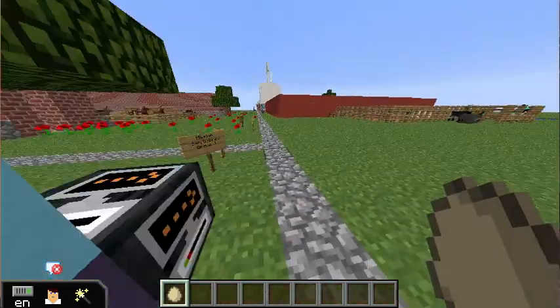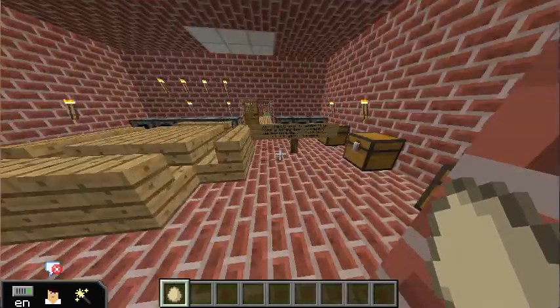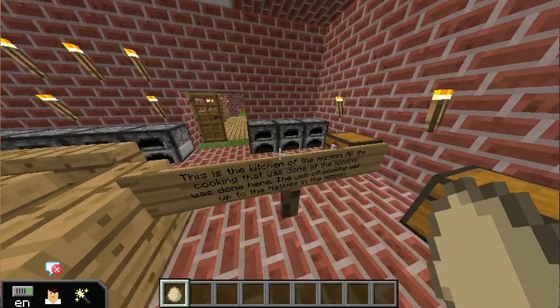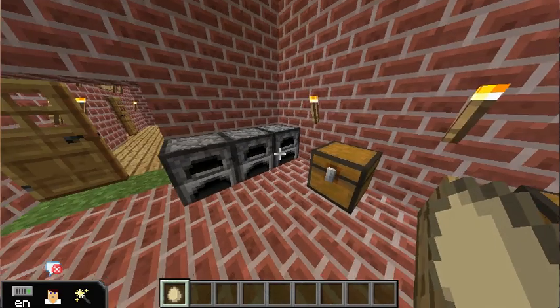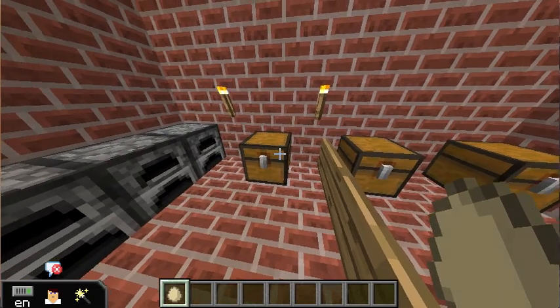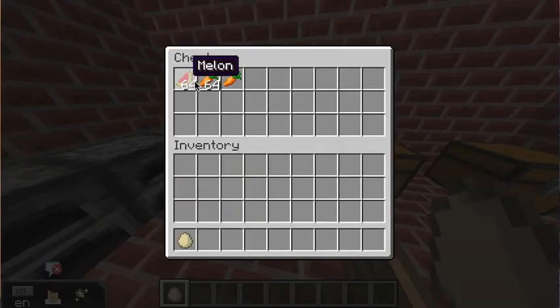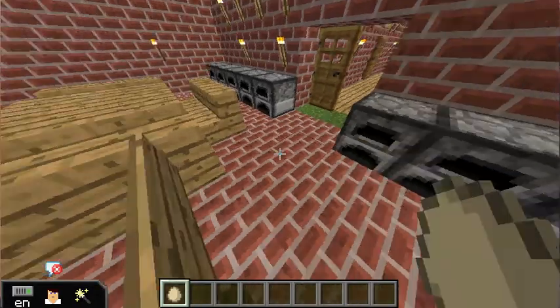Now we're going to go into the kitchen. This is the kitchen of the mission. All the food in the mission was cooked here by the neophytes. They mainly cooked salsa, soup, and chicken. There are furnaces so they can cook some food in here — basically stove furnaces. And they have some watermelon, carrots, chicken, and other stuff in here.